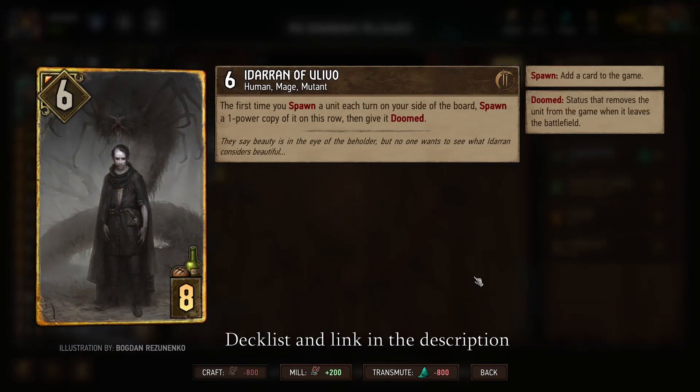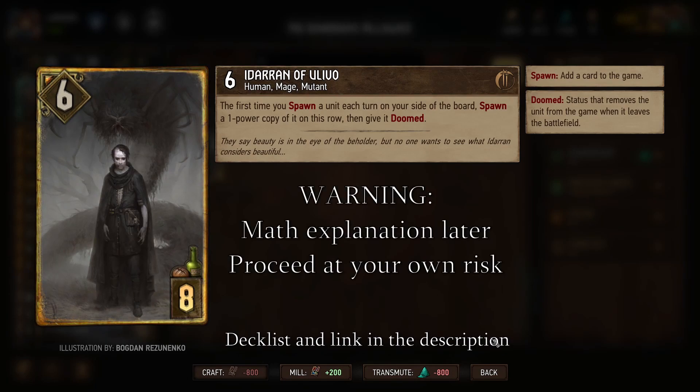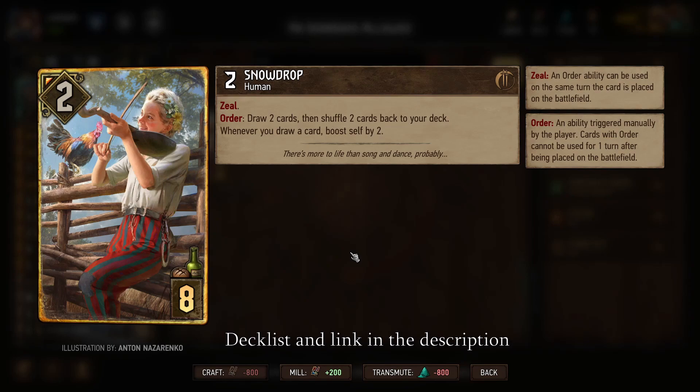If you missed the video where we used this combo, I strongly recommend giving it a look, but to give you the abbreviated version: Iteran is extremely strong in this Seasonal Event because he creates copies of himself until he fills an entire row. Then people use Scoiatel's Guerrilla Tactics leader ability to move three of those Iterans — one row has three Iterans at three power, one row has one Iteran at six power and the others at one power. A second turn then plays a bunch of copies of Snowdrop, who uses her order ability to boost all those copies, giving around 250 points in two turns — extremely hard to keep pace with. That's why many said this deck was ruining the Seasonal Event.